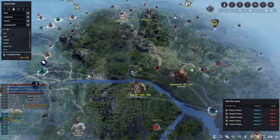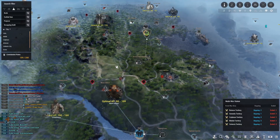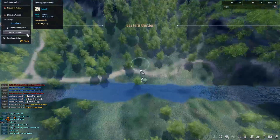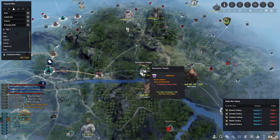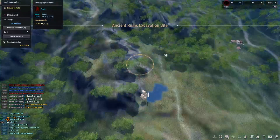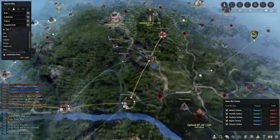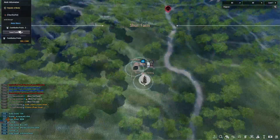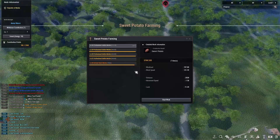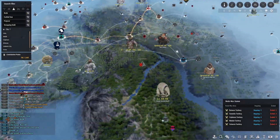Moving on to the Mediah region — I want Shuri Farm, which is the potato node. I'll invest into Eastern Border, then Camisil Temple, then Ancient Runes Excavation, then Canyon of Corruption, and connect down to Shuri Farm. I'll grab Shuri Farm and the sweet potato nodes and get a worker for that.